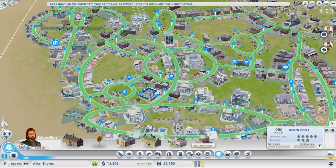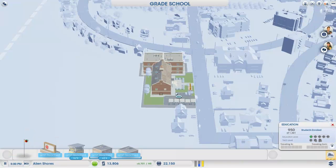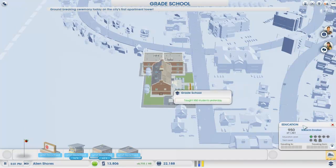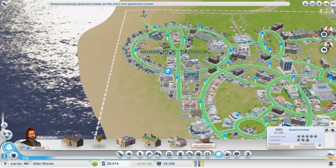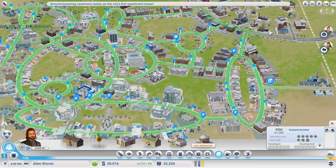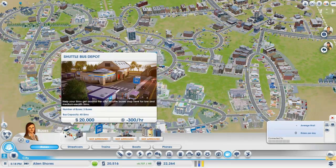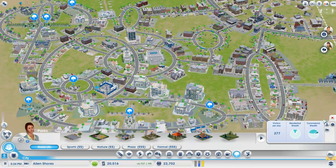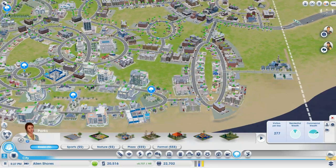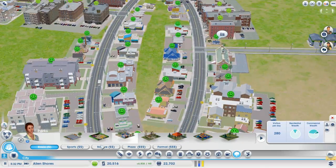But look at all these buses going around town. How many buses do I have? We only have five. But we're getting a lot of students here. So we're going to want to go up to college to get these higher tech levels, hopefully, and start making the big bucks. We don't have buses actually — we have parks though. We could consider putting a park down here to give these guys something to do. I think we will — let's give them something to do so they're not going into crime.